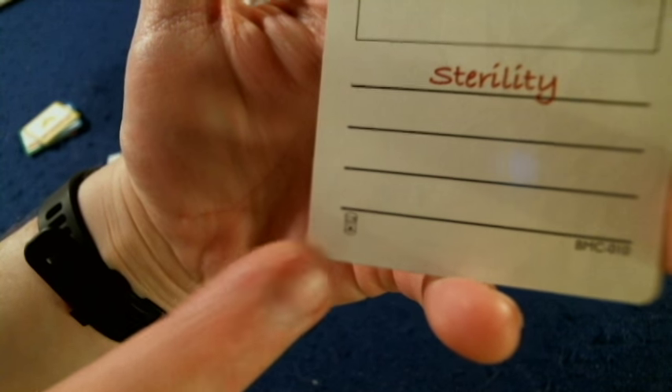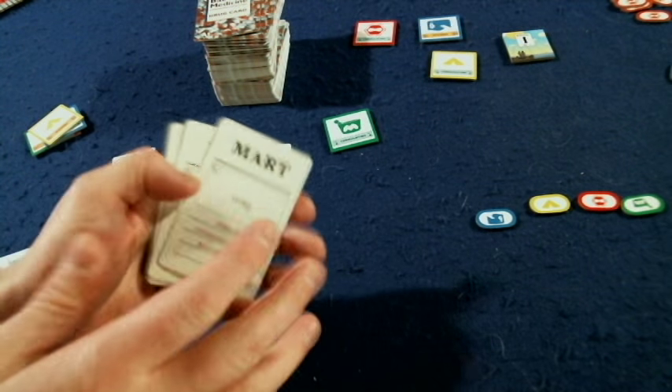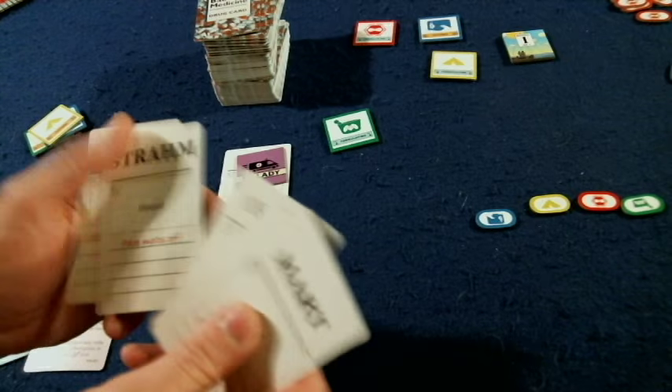I do want to mention that on the bottom left-hand corner, you might see an icon. That means that if you don't want to play with some of the more adult cards, you can easily take those out when playing with a younger crowd, which is really nice.